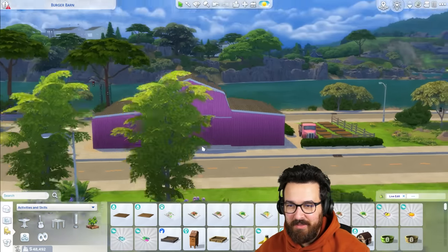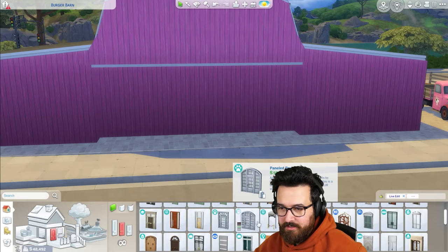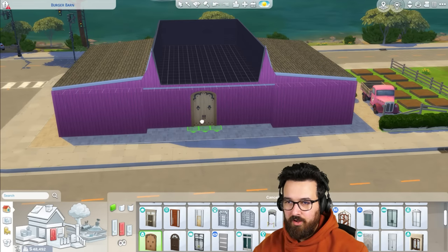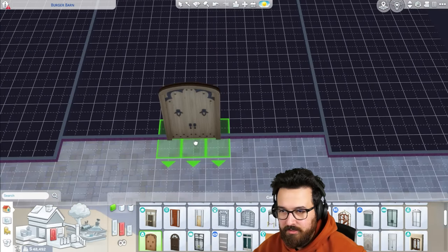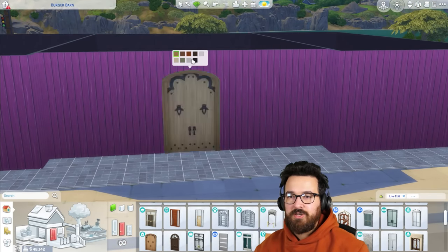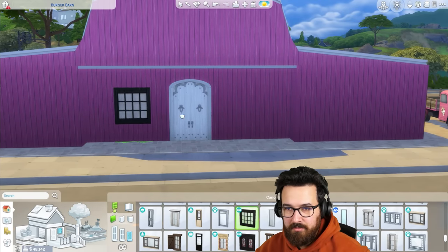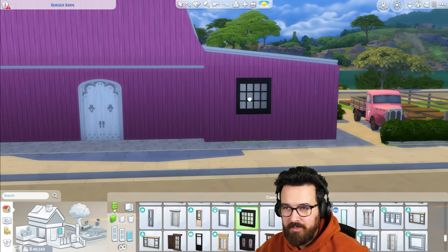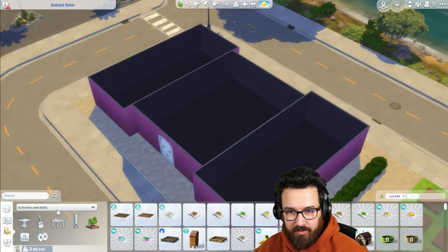Let's maybe do the restaurant stuff. Front door wise, we could do the cottage living barn door — well, it's not exactly a barn door, it's just a big door, but it goes with the theme. I wish you could have the doors just permanently open — I think that would look really nice. I'm going to do signage there, so I don't know if I'll do windows directly. I need to go inside and figure out the layout because that's kind of important.